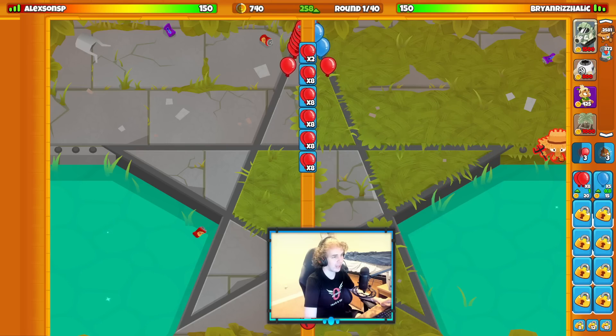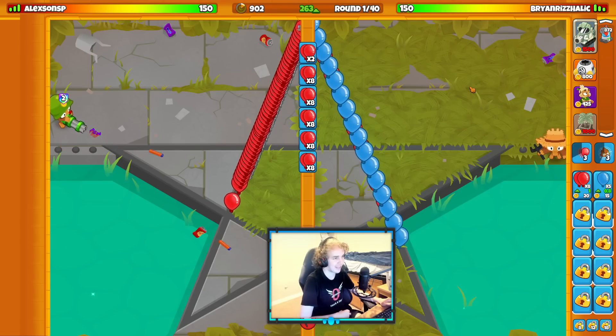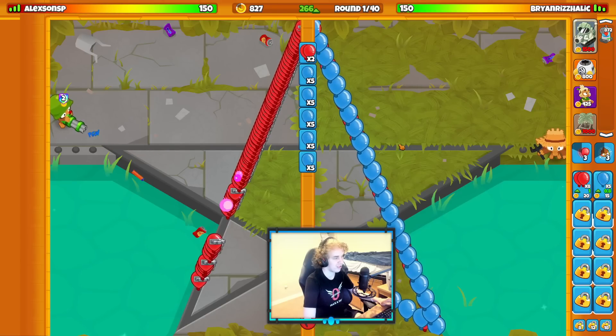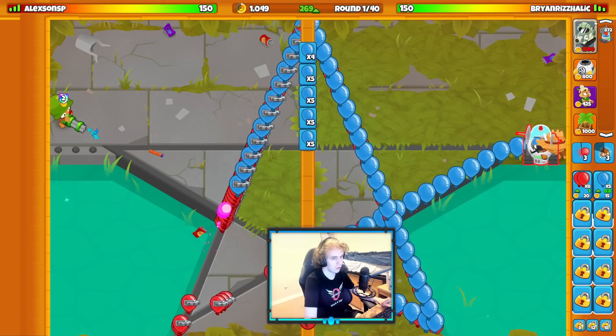Now you may be wondering, Ryan, how do you defend Camel Balloons with this loadout? That's the whole issue with this loadout. It struggles autonomically versus Camel Balloon rushes, but we do have Sentai Churchill to help us out. I'm just going to have to go for an early Spike Bowls as well to defend Camel Balloons, so that'll be the plan here. I'm going to get my Churchill round one.